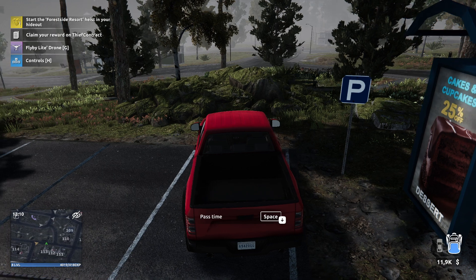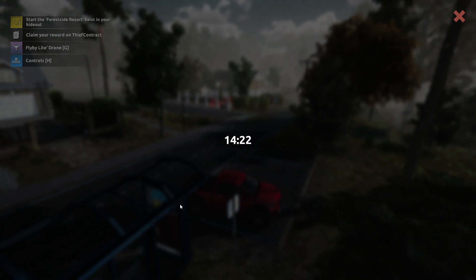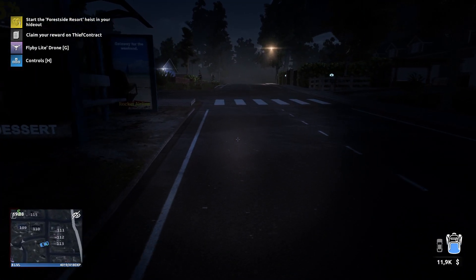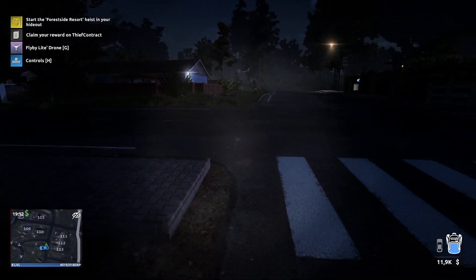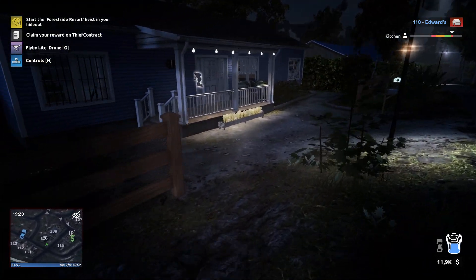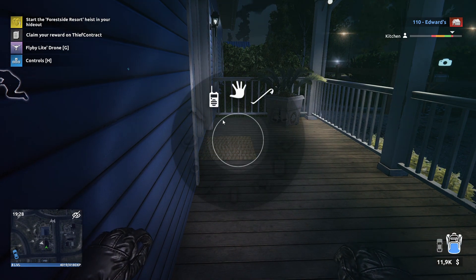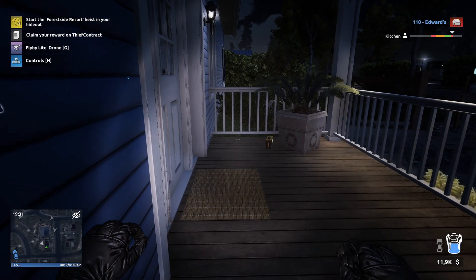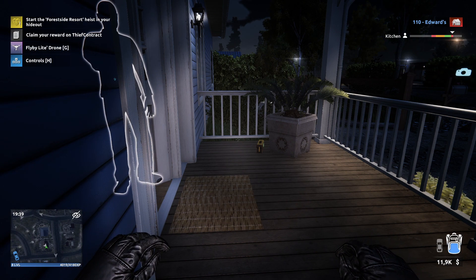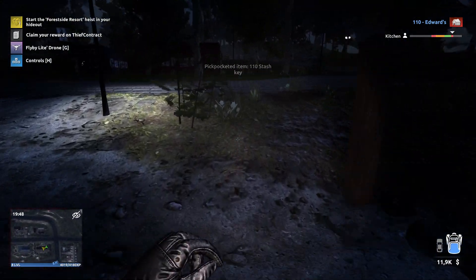We are going to forward the time until 7pm because you need to pickpocket the person — he has the key on him. We are going to use the noisy walkie talkie. Be sure that you bought the walkie talkie in your hideout. So I'm going now to 110. He's in the kitchen, so you just need to come here, be sure that you crouch, then take the walkie talkie and throw it nearby so the guy comes toward the noise. Then you can pickpocket him really easily.